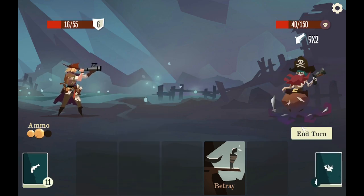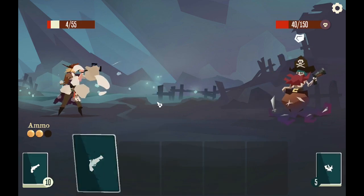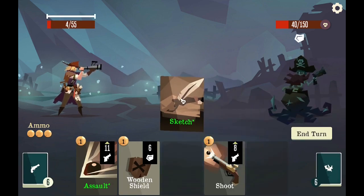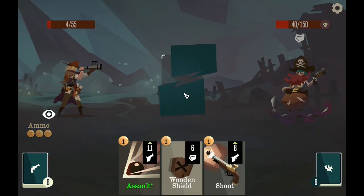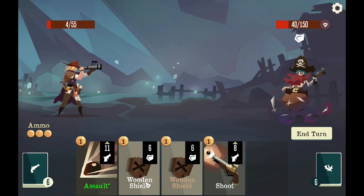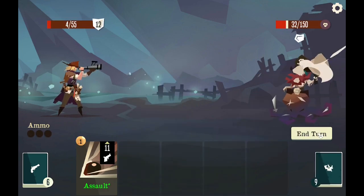Shoot this. Uh oh — eighteen damage. This looks like I'm going to lose. Is there any way to win this right now? No, there's not. This is not the best option, but wooden shield — I'm going to have to go for it.